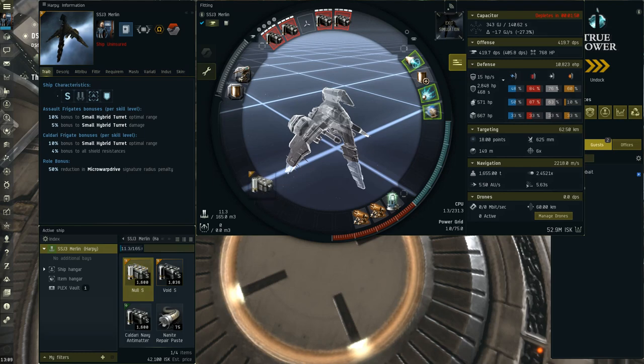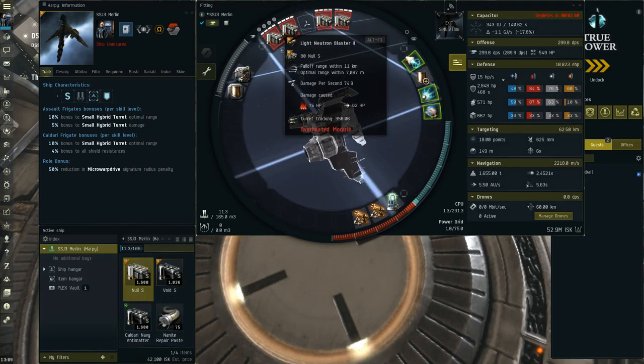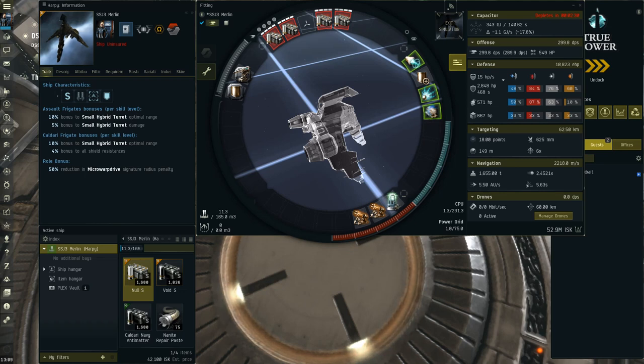The bonus is not wasted at all. If you swap over to Null, the double optimal range bonus gives you 7 kilometer optimal, which is great — it means the Harpy deals with scram kiters very well, and you can put out 300 DPS at that range. It also lets you change tactics: if you go up against a close range brawler, you could abuse your range bonus by kiting at 7 kilometers against other blaster ships. It mostly makes you very strong against scram kiters — it's very hard for them to take advantage of the fact that you have blasters.